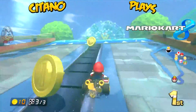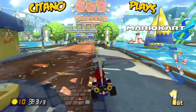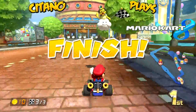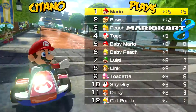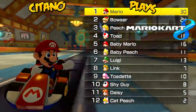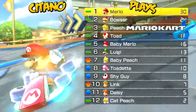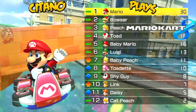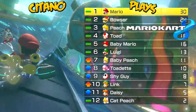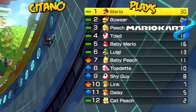We are about to finish this track. Just throw out the shell. And we are at the finish line - we finish first again. This is not supposed to be hard or anything; I'm just showing you guys the tracks. My points show a 6-point lead over Bowser, with Peach in 3rd. Baby Peach has gone up 2 spots, with Link also bypassing Daisy, while Cat Peach is still in last place with only 2 points.